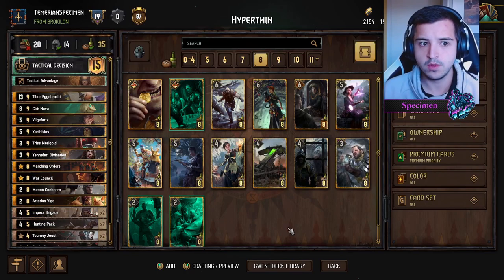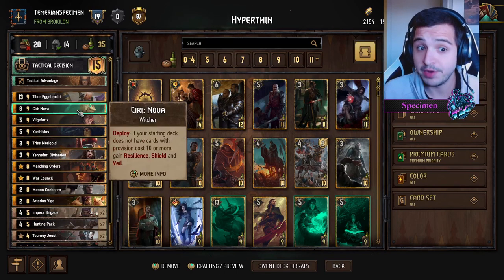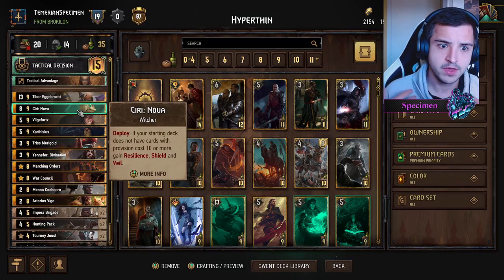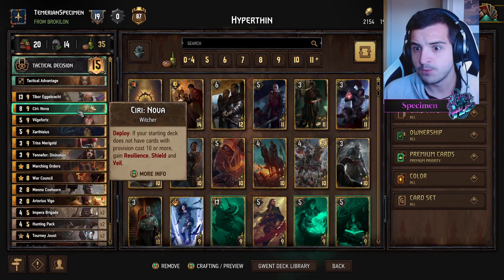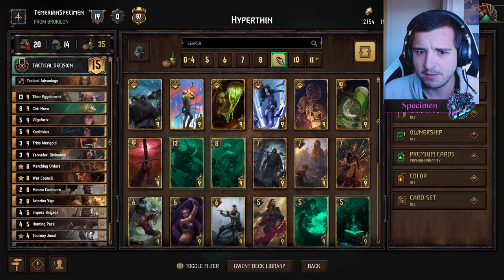We definitely want War Council as another thinning card — really good throughout the game. You can play Siri Nova, who is susceptible to being purified, but Hyper Thin decks don't want cards over ten provisions. Cards like Tris, Yennefer, Exaltheus, Vilgefortz, and Tibor are all at nine, making this the perfect deck to fit Siri Nova in. So we don't need more thinning, just a little more power.